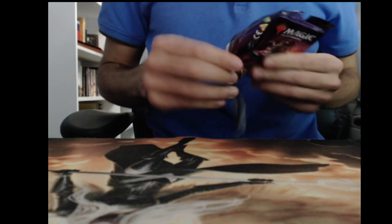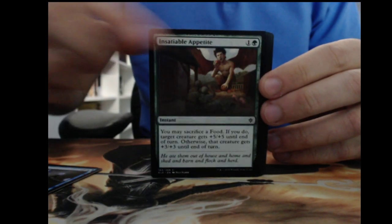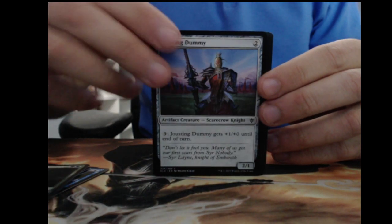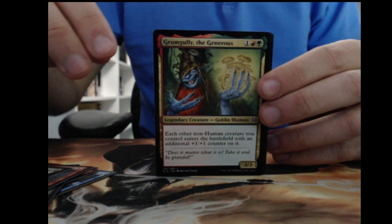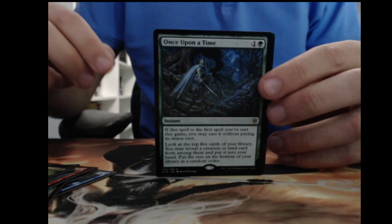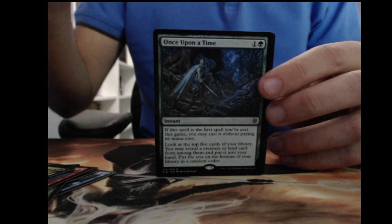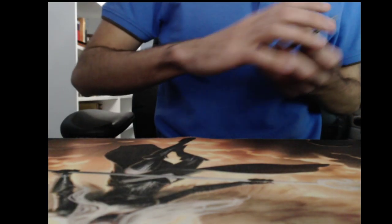We're at three Mythics for the box, no Oko — makes me sad. Oko would take us over the top. Elite Headhunter, Foulmire Knight, Grumgully the Generous. Once Upon a Time — that's a great card to get, a really useful ability; pretty much any green creature deck will probably want to play some number of these. And a Prized Griffon Foil — got excited to see a foil, but not excited to see it was Prized Griffon.